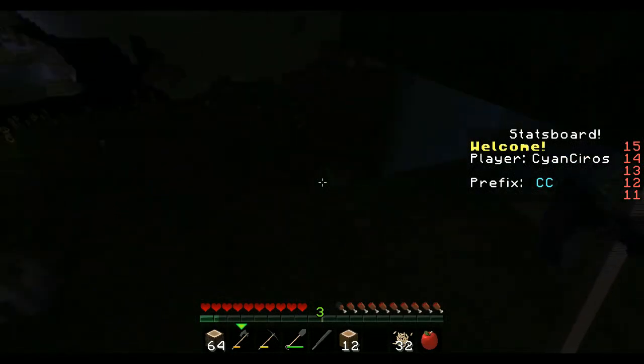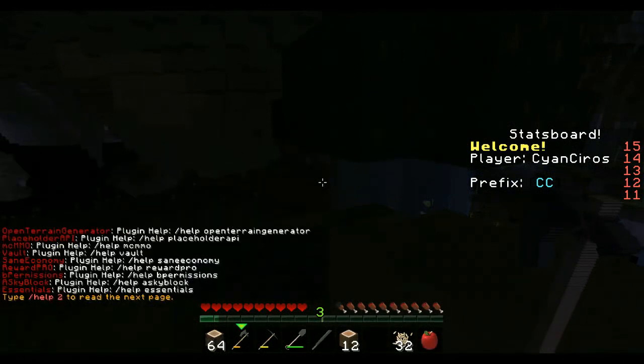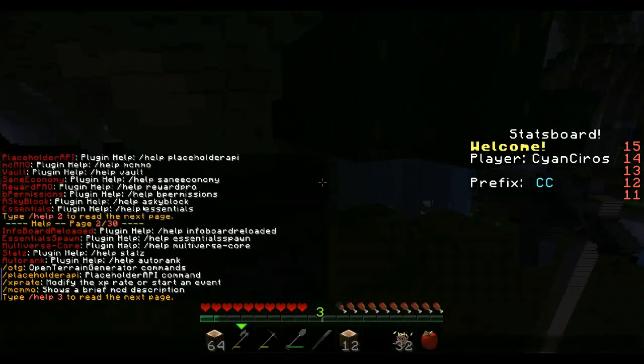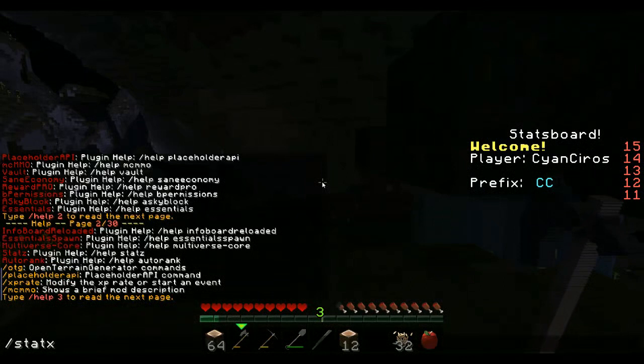In this server we have Open Terrain Generation API for some of the other plugins, MCMMO, Vault, Sane Economy for money - that's for Skyblock - Rewards Pro, Permissions, Skyblock, Essentials, Infoboard Reloaded which is this thing on the right, Essential Spawn, Multiverse for multiple worlds, Stats, and also Rank. Stats is not really useful in the same way, because that's needed if you need to know something about a certain player.